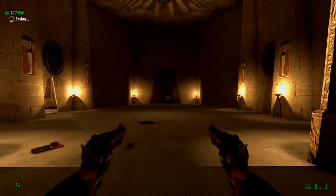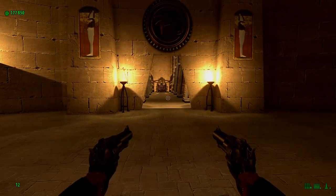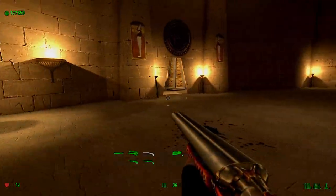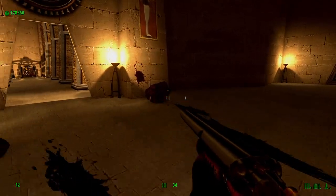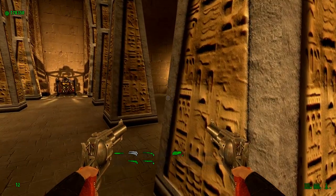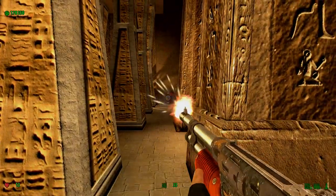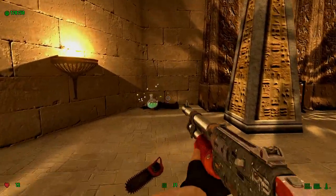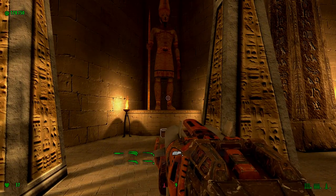Nothing else here to grab — low in health but I think I'll manage. This is the room with that Amon statue — however you want to pronounce it. An invisible Gnar — an invisible flying Gnar at that. Wow. I think there's a firecracker around here — gotta be careful, my health is too low to mess around. We have to blow up the Amon statue, unfortunately.